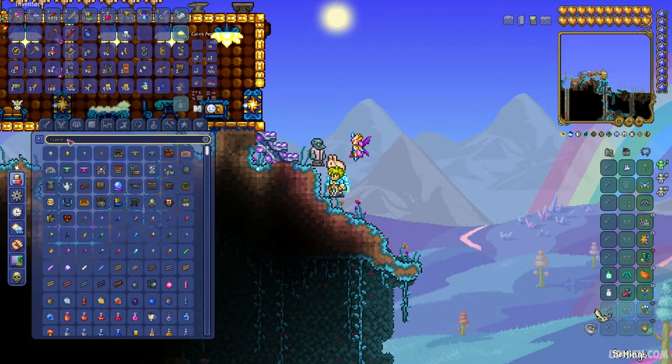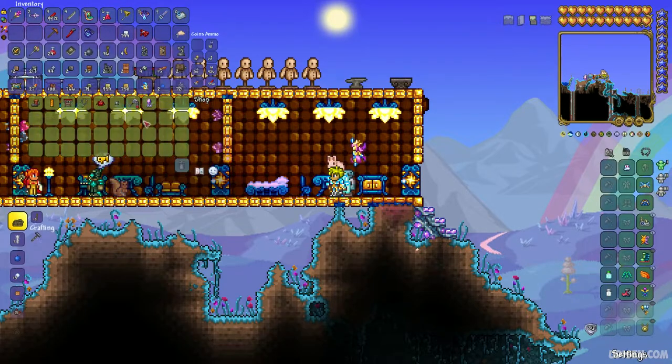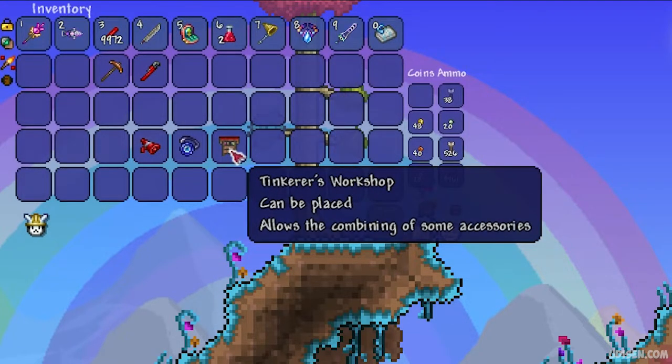After that, find and obtain the Goblin Tinkerer NPC. From this NPC, buy the Tinkerer's Workshop. So to recap, you must collect the Megaphone, the Nazar, and the Tinkerer's Workshop.